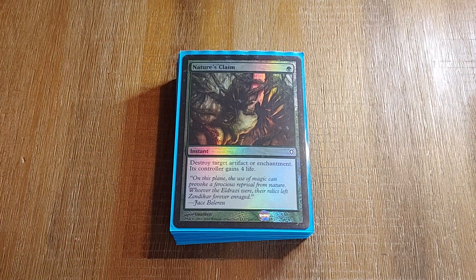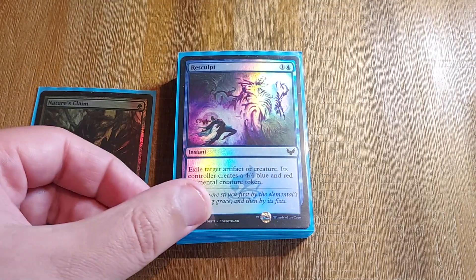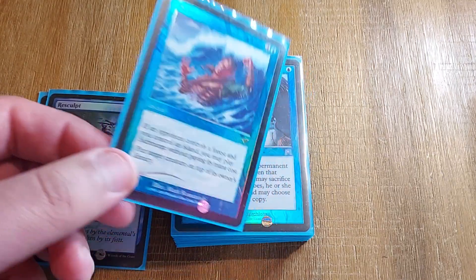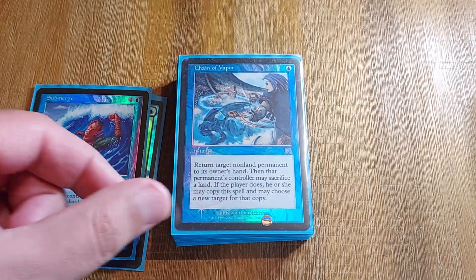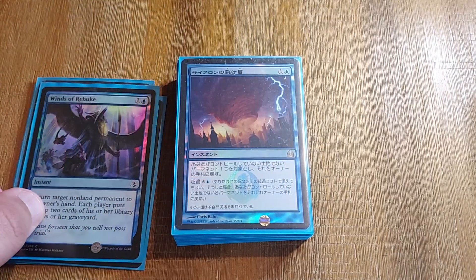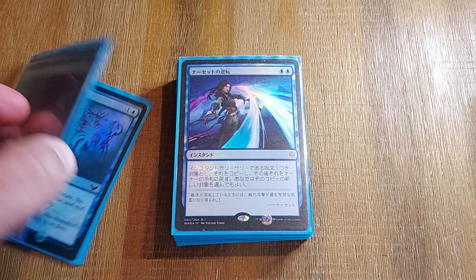Moving on to our Destruction Package. We have a Nature's Claim, a Resculpt, a Submerge, a Chain of Vapor, the Winds of Rebuke, a Cyclonic Rift, and a Chain of Rebuke. No Force of Vigor.